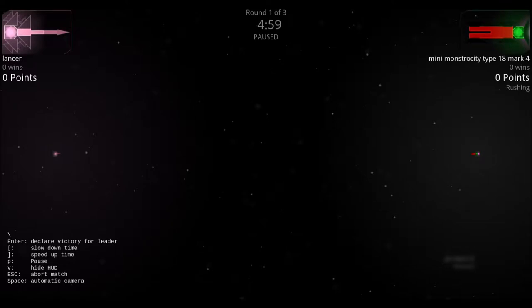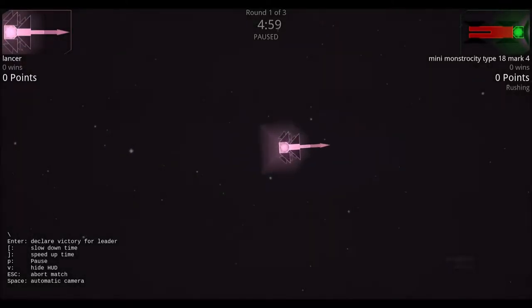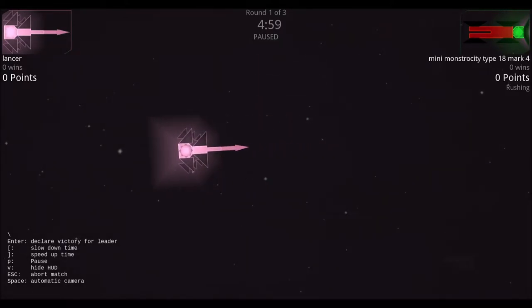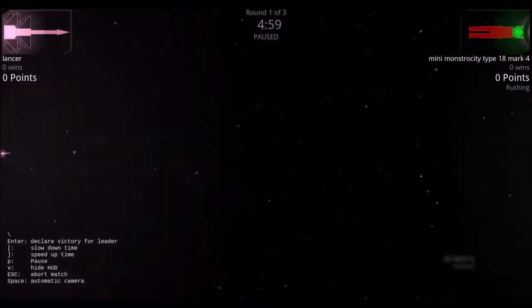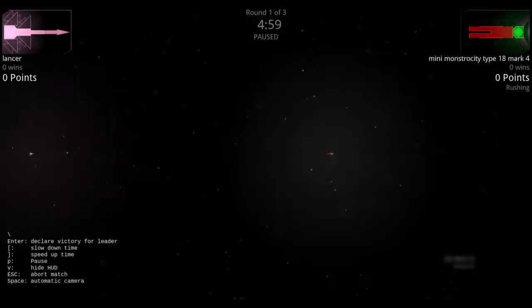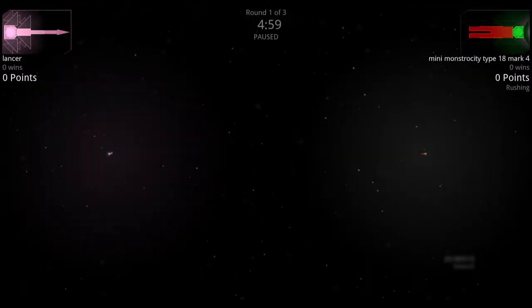Next we have the mini monstrosity type 18 mark 4 — we'll just call it the mark 4 — versus the lancer. The lancer has a Tinkerel gun on a very basic ship using the Terran plasma projector as the base, which is a smarter option than the basic Tinkerel cannon base. The mark 4 is essentially a farmer's shotgun with five thrusters on it.